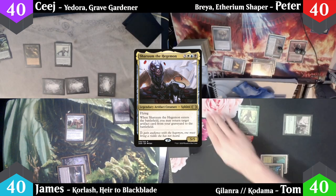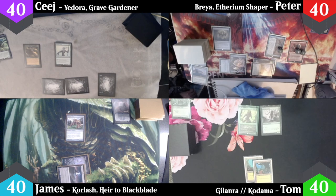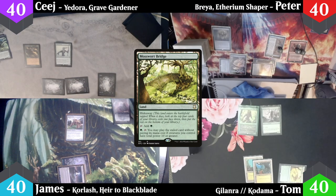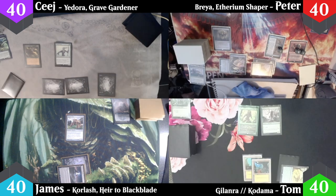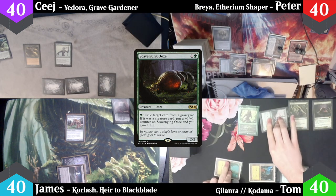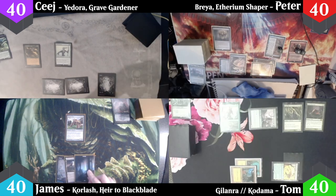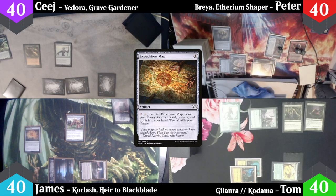Peter plays an Island and passes. I play a Mosswort Bridge as my land — the Hideaway ability triggers, so I exile one card under it from the top four, putting the rest on the bottom. I follow up with an Arbor Elf, then a Scavenging Ooze, and pass to James. James plays a Swamp, then plays an Expedition Map, and passes to CJ.